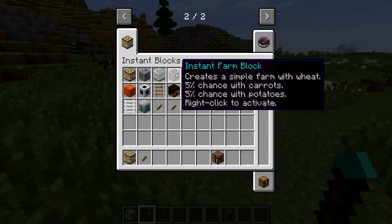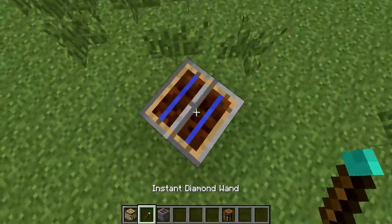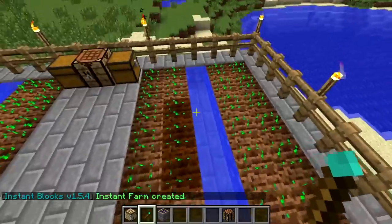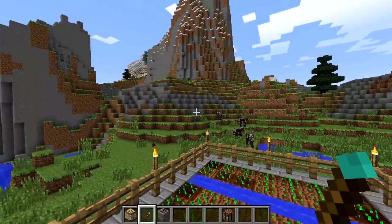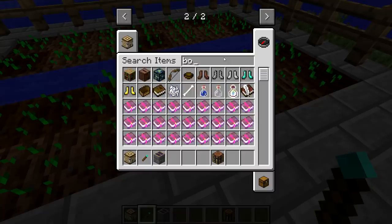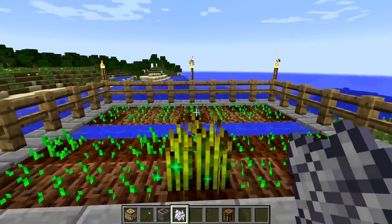So what is this? Instant Farm Block — creates a simple farm with wheat, 5% chance with carrots, and 5% chance with potatoes. Let's give it a go, let's place it down. It even shows a little bit of a diagram like that, and there we go! This mod is actually awesome — like if you're not good at building or you're just lazy, you can just use this and instantly have a farm. What do we have in here? We have a stone hoe. Let's get some bone meal out and see if there are carrots — that's wheat and that's wheat.